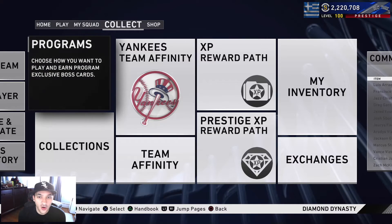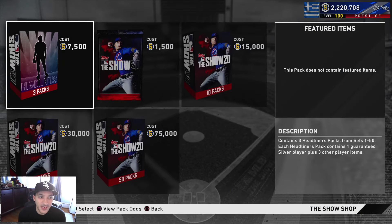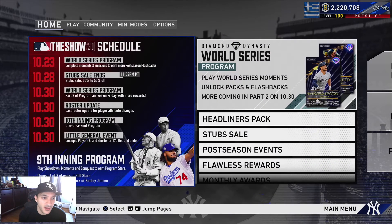There are also packs — headliners at 7,500 stubs, and you can get three packs for that, which is decent value. The stub sale is still going on and ends on the 28th. Looking at the updated schedule, on the 30th we get World Series Program Part Two, a roster update, the 10th Inning Program, and a general event featuring players six feet and under or 170 pounds and under. A lot of new cards dropping next Friday.